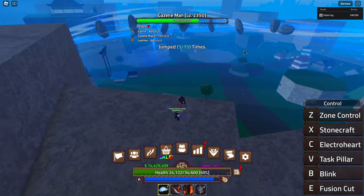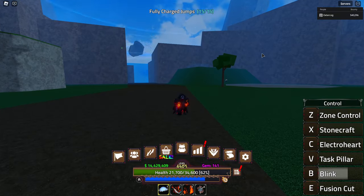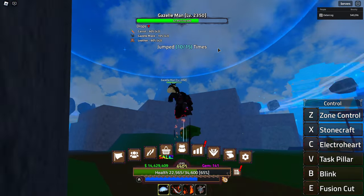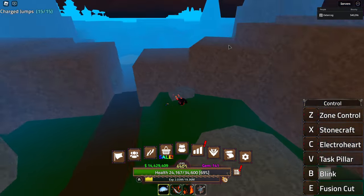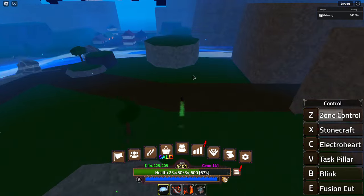The next move is Blink. The room is a lot bigger now, so Blink is actually a really good option for getting from place to place. You can go from here all the way up there — that is a lot of range. For PvP I haven't used this yet, but I can gauge how good it is based on what I'm seeing.